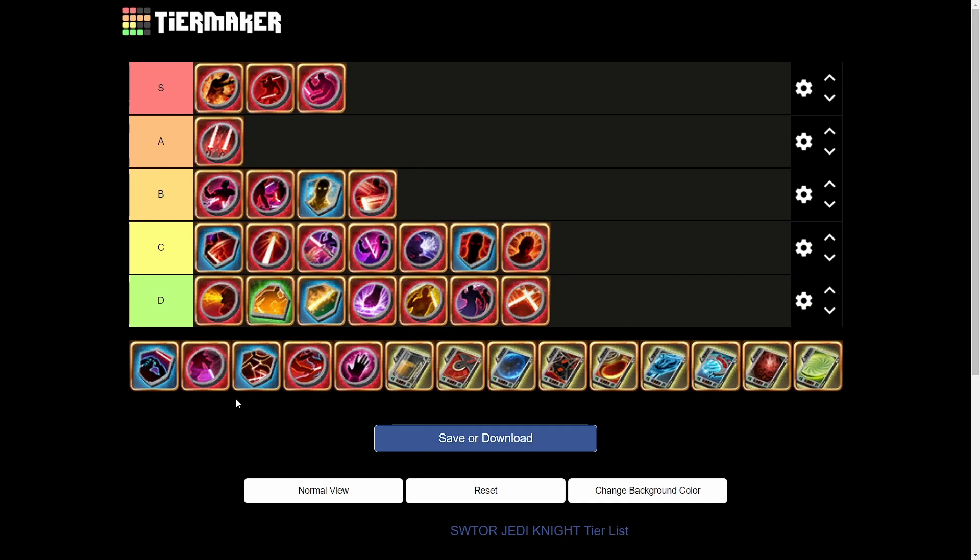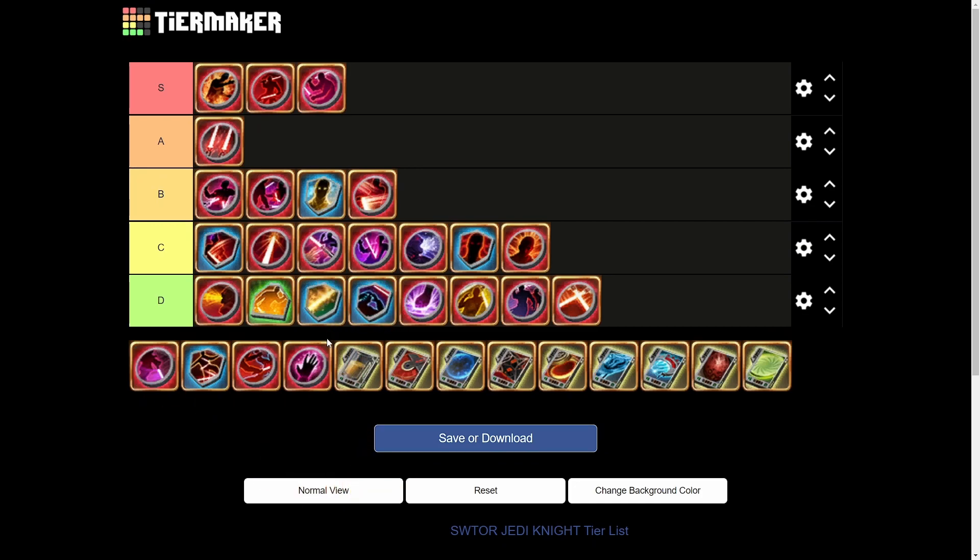Next we have Jawbreaker — using Hilt Bash while Warding Call is active extends the duration of Warding Call by five seconds. Absolute garbage — it's probably even worse than Ranker's Tale. Don't ever use it.